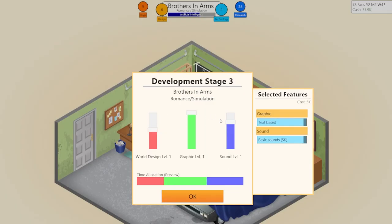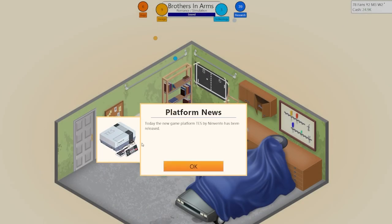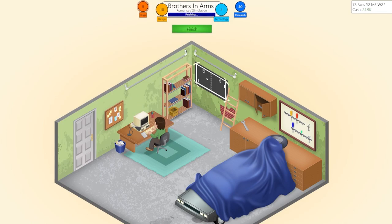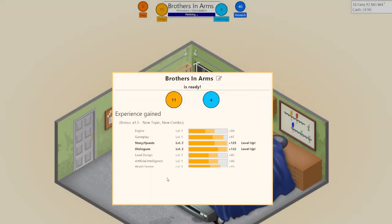In creating your first game, it goes through three stages. Each feature of the game goes toward either creative or technology. These values determine a lot — from how much XP each skill gets to how the game is reviewed once released. You also have research and bug points. Research points are what you spend to level skills and get new gaming topics as well as other developments.